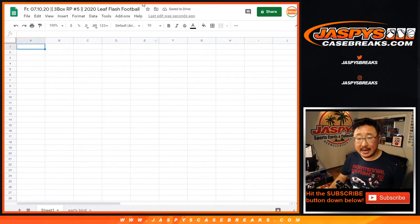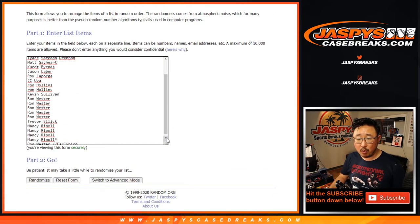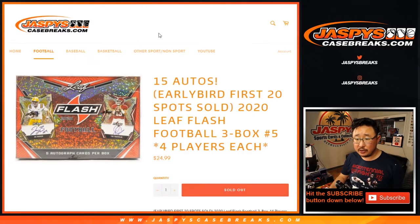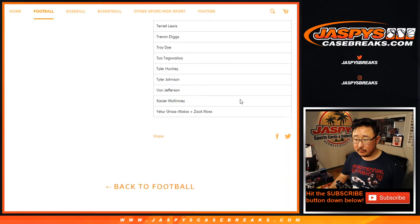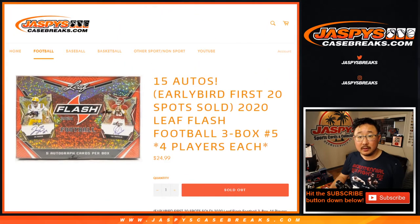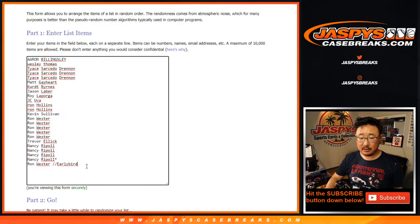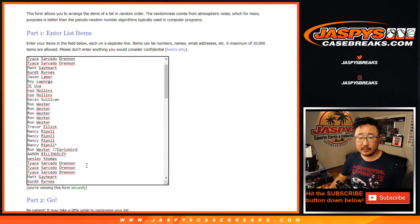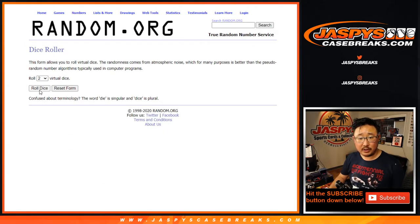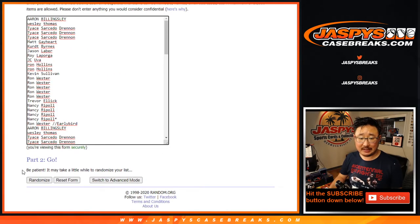Now let's gather all these names up and put them into this list. One spot gets you 4 players from that big list below. So let's multiply this by 4 and randomize it — 4 and a 2, 6 times for each list.